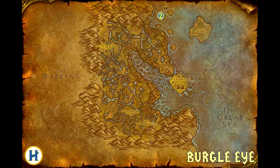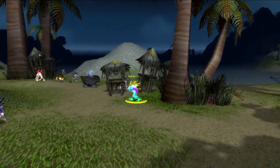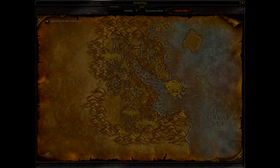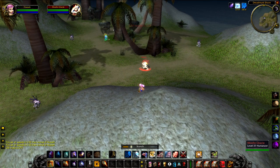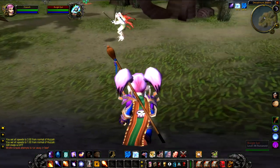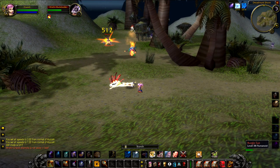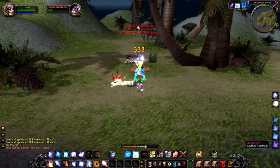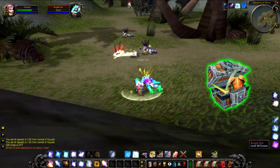Up next we have Burgell Eye, a level 38 Murloc that hangs around on the largest island to the north of Dustwallow Marsh. The islands are found in between the Barrens and Dustwallow Marsh, and you could probably access them from either. If you're going from Dustwallow though you're going to have a bit of a pain because there's a huge load of cliffs on the north, so just bear that in mind. Burgell Eye is pretty easy to spot because of his colours — he doesn't look like any of the other Murlocs in the area, but he is normally surrounded by two or three others. Nothing particularly special about this guy and killing him will give you just a random green.